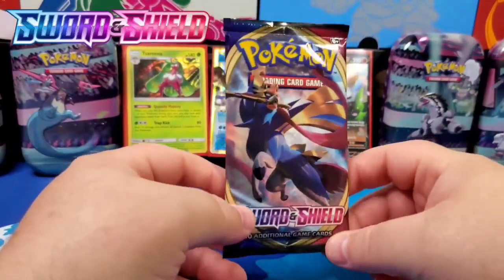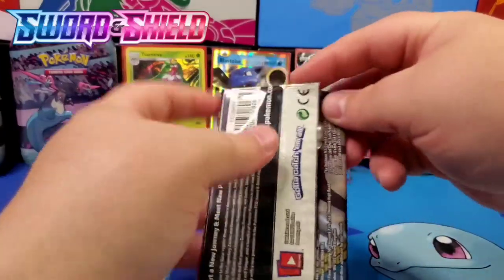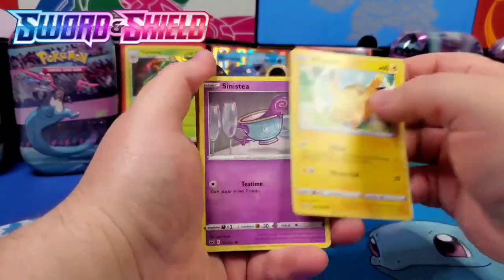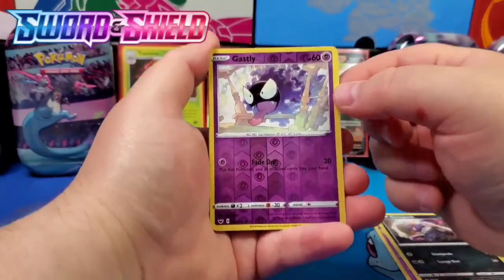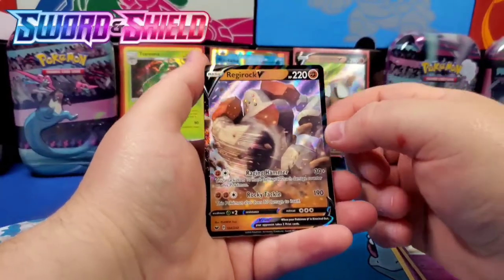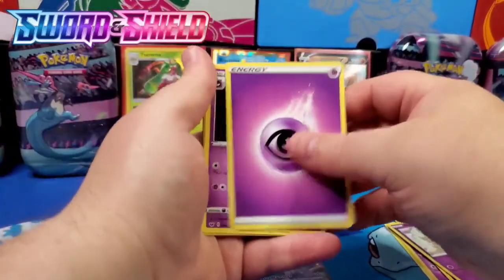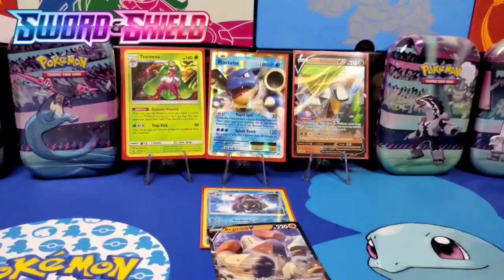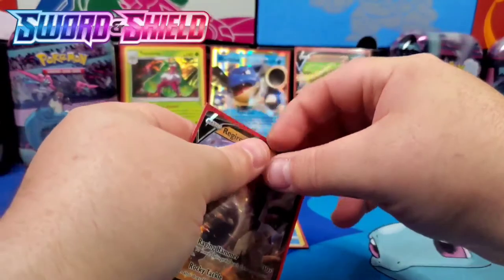Now the one Sword and Shield base pack — featuring Zacian. Can we get a crazy nice pull? I really appreciate the Sword and Shield base set — a very nice set, definitely recommend it. And yes — a Regirock V! Sword and Shield came to play! We've got Scorbunny, Hunter, Vitality Band, and three Raboot cards with the S&S code. Regirock V — sleeve it up and give it some love!